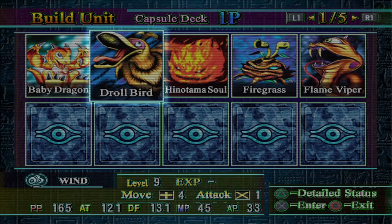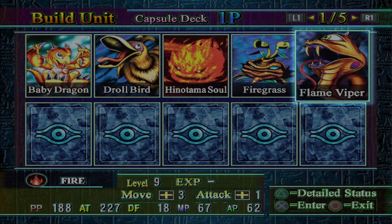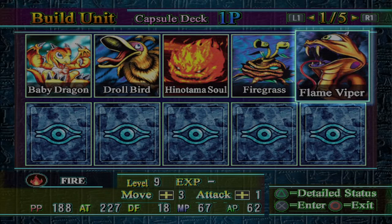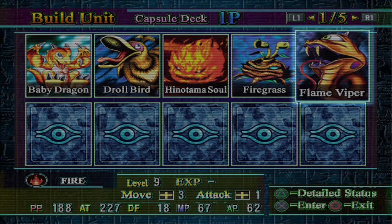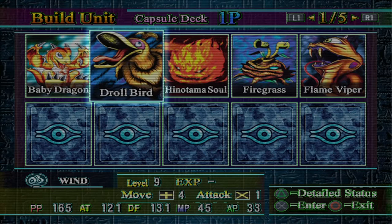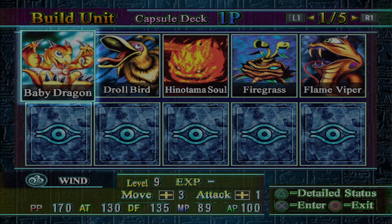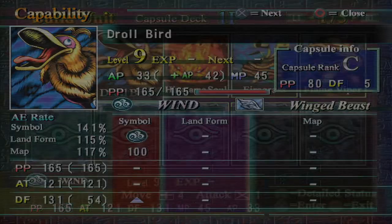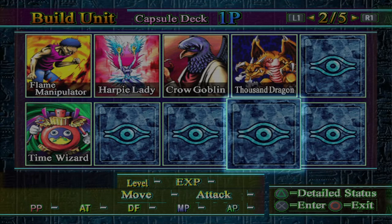Continuing on with Wind. Here's your early game — it's pretty identical to Fire. I prefer Flame Viper here because it's slightly cheaper; that's the main difference. It's basically identical to a Fire Reaper — just very slightly weaker, but they're practically indistinguishable pieces. Same deal as Fire: this gives you good plus AP. You want Fire Grass to go into Dark Fire Dragon at some point, Baby Dragon also goes into Thousand Dragon, and Drillbird is just super cheap. In Area 2, we're going to get a little bit weaker than Fire was.